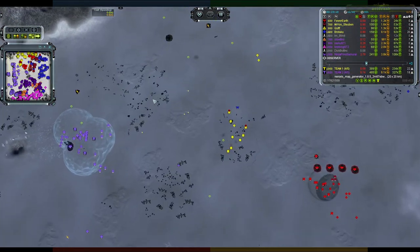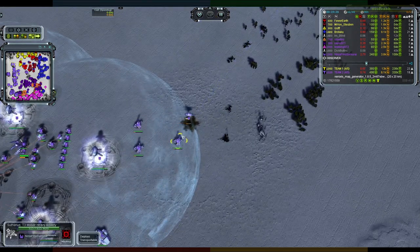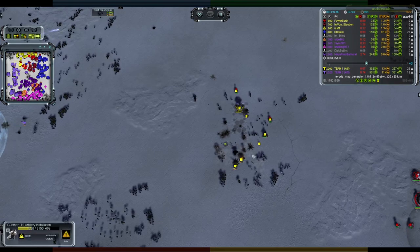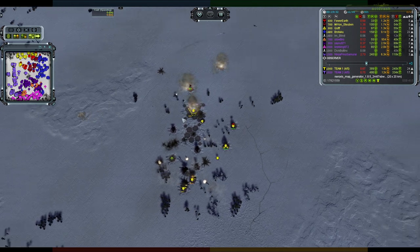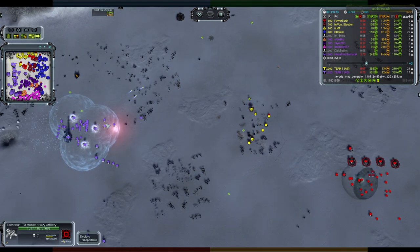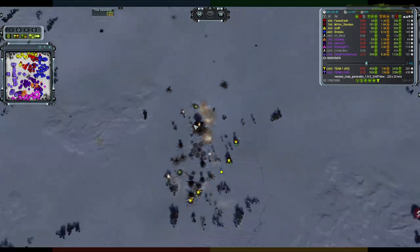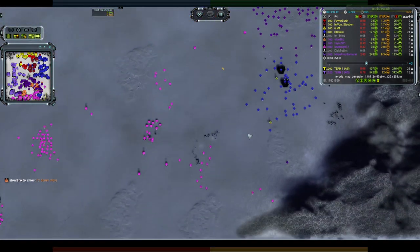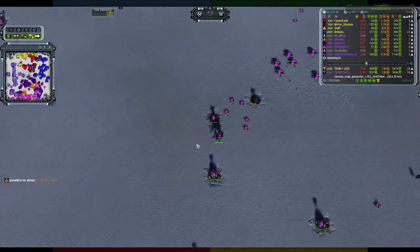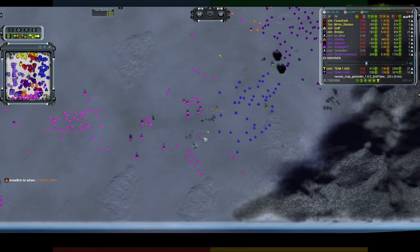Quick check — sniper bots died thanks to a broadsword. Now there's mobile T3 arty doing its thing, about to wreck this position in moments. T2 power is going to go pop — mobile T3 arty does less damage than static T2s, but the static T2 is going down to the sniper bot as well. On the right, that jaunt went pretty well. Bricking is there with his commander, T2, stealth, and overcharge — plenty of unit support — so he'll be fine. They'd need to catch him alone to threaten him.